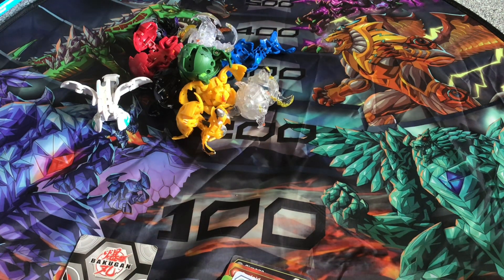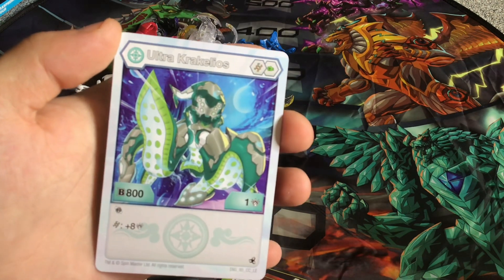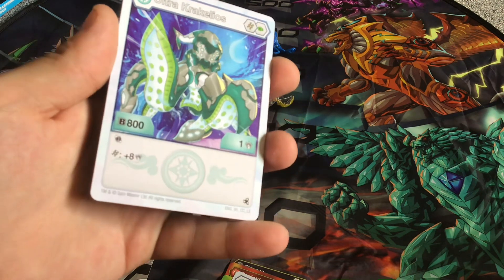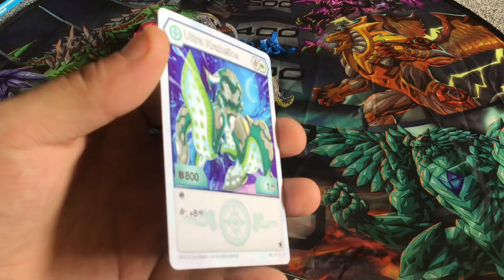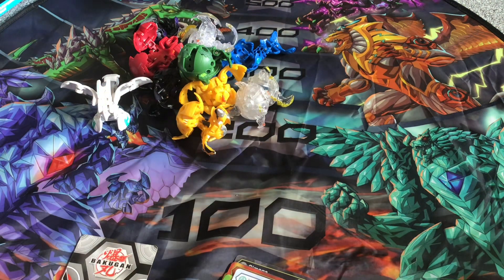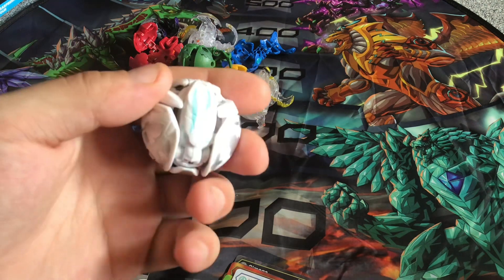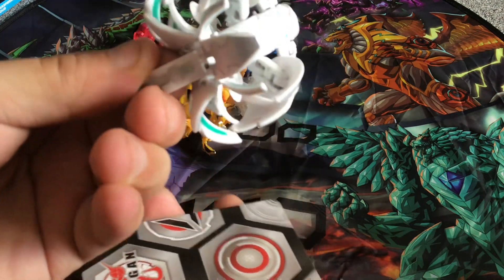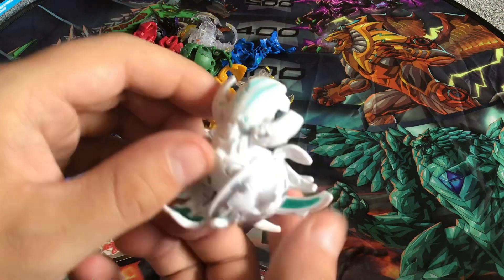The next ultra is actually really cool - Ultra Krakalios. They brought back Krakalios from Battle Planet, which is actually pretty cool, I'm surprised they did that. It has a helix and green fist, 800 B Power, 1 damage, a reroll effect, and if you have a helix you get a plus 8 bonus. Here is Krakalios - the first time it has returned. I also have the Battle Planet version.